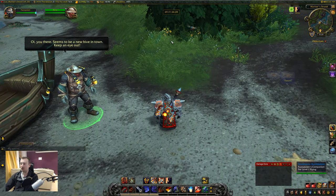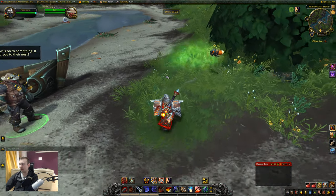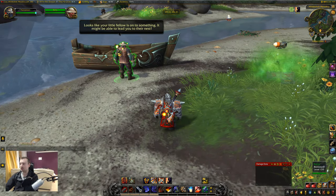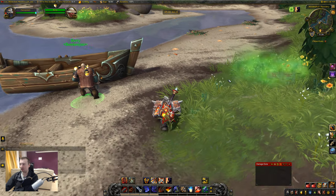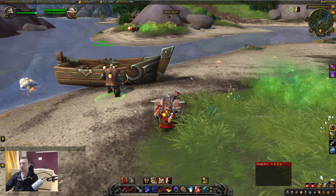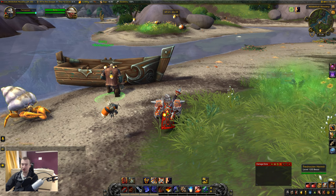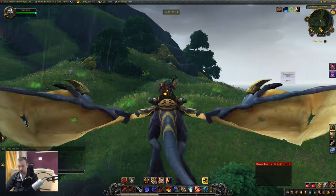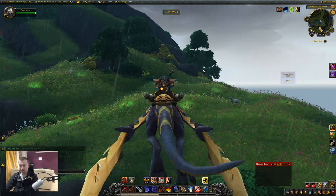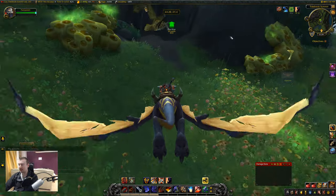Your pet will fly over to this bush, Barry will take note of that, and a green puddle will appear on the floor. He tells us to follow our pet, leading us to the next destination. You can do it the hard way and just follow these green trails all the way — it is quite a fly — or you can just fly over to this area here near Sagehold using the following coordinates, which will take you directly to the hive.